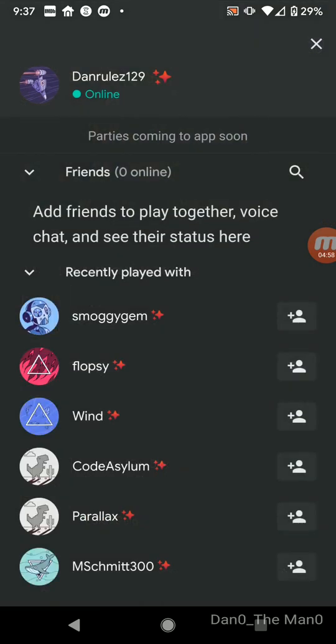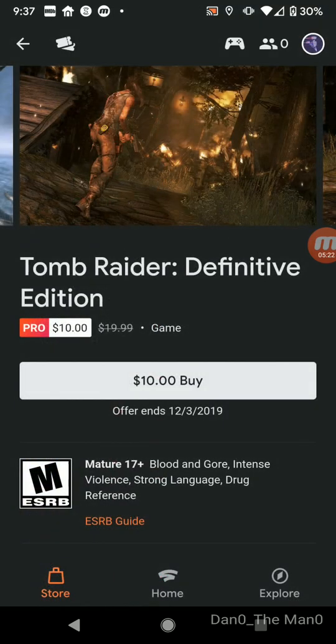You can go up here and look at all the people that are on right now. The little star icon indicates the Founders Edition. Let's check this out — Code Asylum, Parallax, they've got the Dyno — pretty cool. Mick Schmidt recently played with you guys. Sadly, none of my friends got Stadia so I went out on this alone, but there's your friends list.